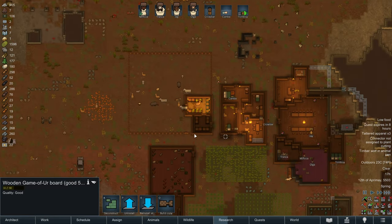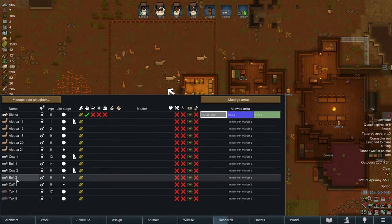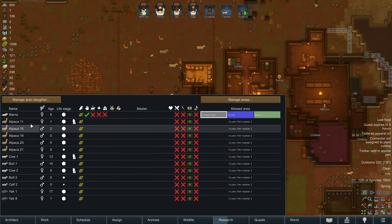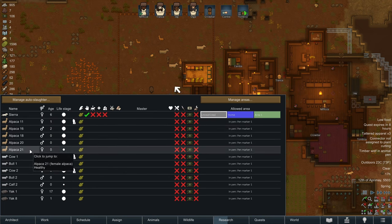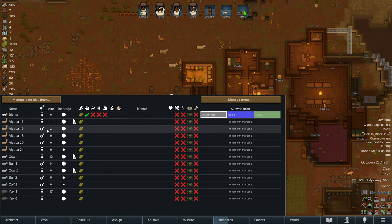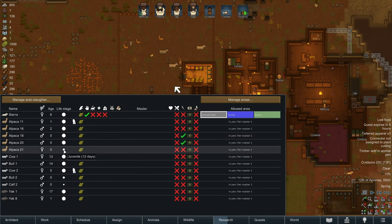One of the first things we need to see to in our colony is culling the herd. We have a really big herd and not that big of a pen. We currently have 5 alpacas. We don't need 5 alpacas - we need our breeding pair, that's alpacas 11 and 16. We should go ahead and set these 2 adult alpacas for slaughter. We're going to let this one grow up before we slaughter it, because that might provide us with some extra meat and leather if we wait until it's an adult.